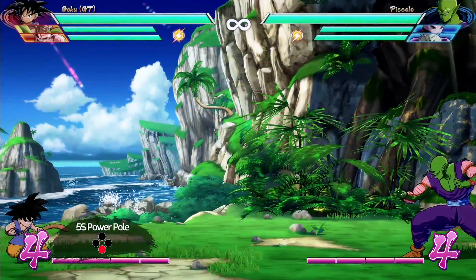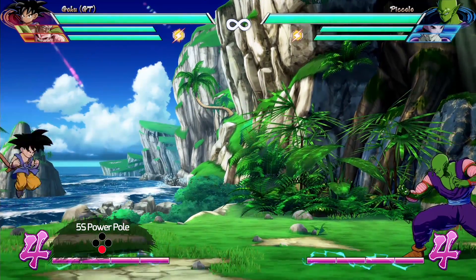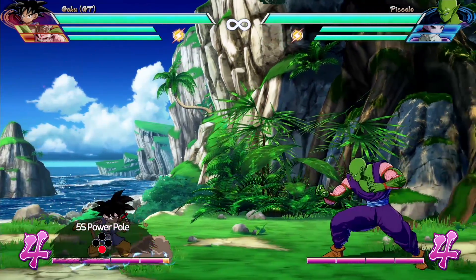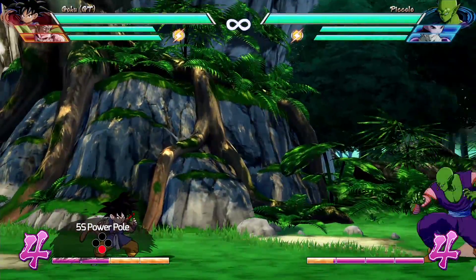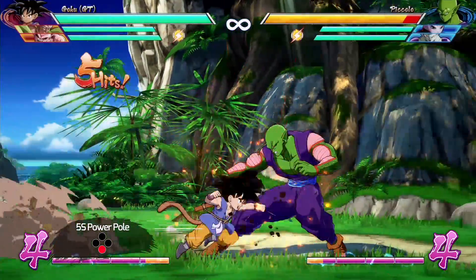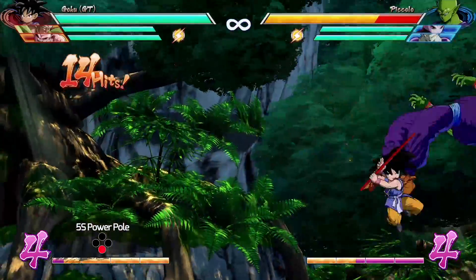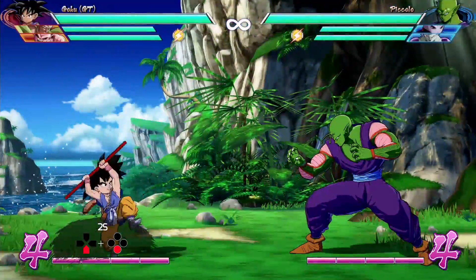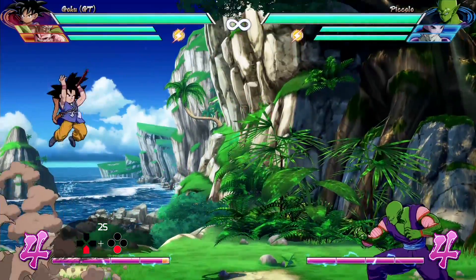The special attack button doesn't throw the usual ki blasts. Instead, think of this as the power pull button for Kid Goku. Goku spins his power pull and extends it to hit the opponent. Both on the ground and in the air, this causes a launcher and is an essential tool for Kid Goku's combos. It also takes up quite a bit of the stage, so you can always try to catch an unaware opponent. Pressing down on the special button gives you different options with the power pull, whether you're in the air or on the ground.